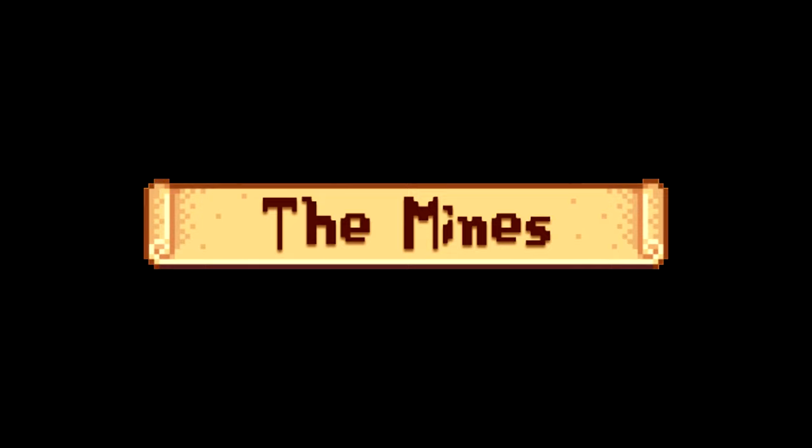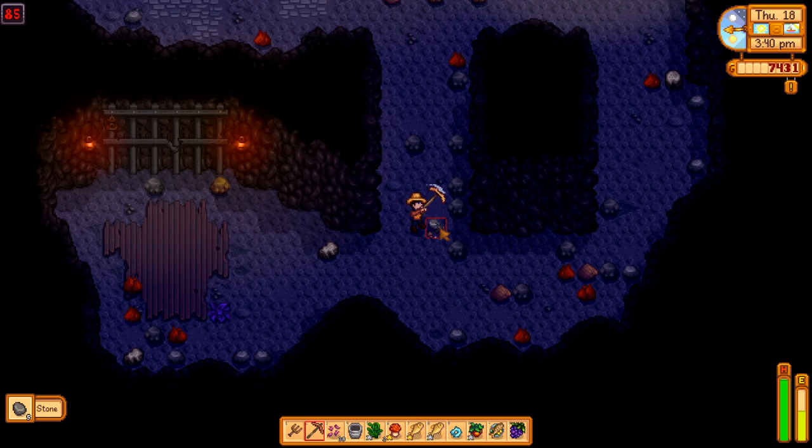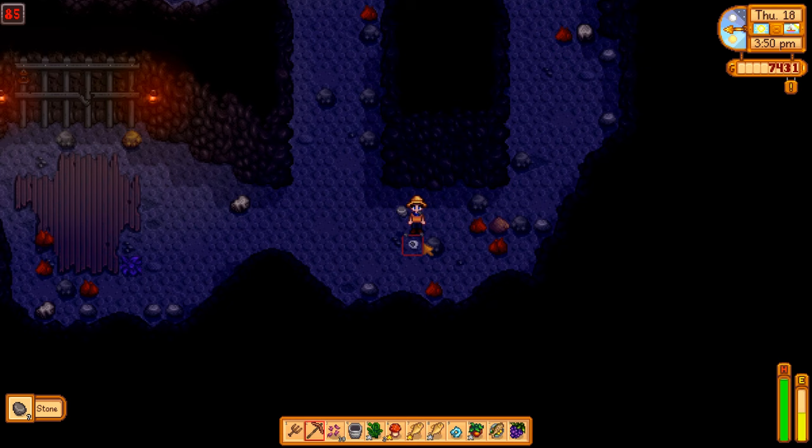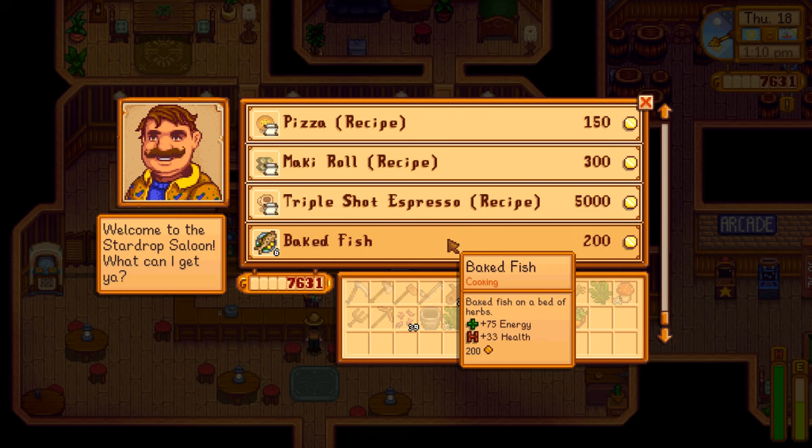Speaking of which — I highly recommend completing the mines this season. All of that gold will be required to make a good amount of quality sprinklers to get your auto farm going. If you find yourself struggling, stockpile some good food for a serious trip in the mines and only go on great luck days, noted by the gold pyramid on the fortune teller channel. If you complete the 2500 gold vault bundle, you'll get chocolate cake, and always keep an eye out for the changing item for sale in the saloon.